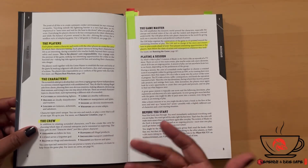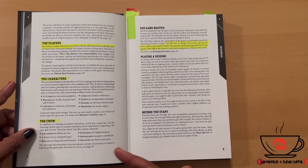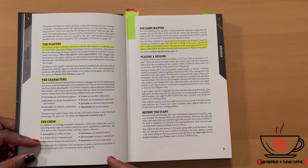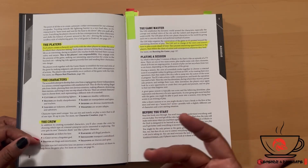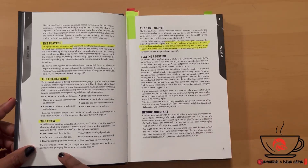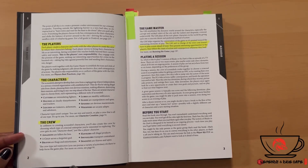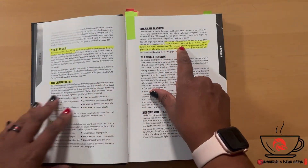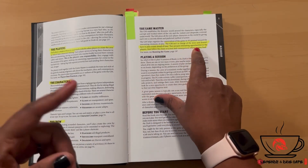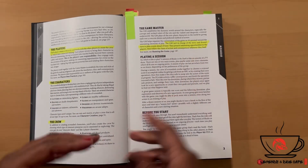In addition to creating scoundrel characters, you'll also create the crew by choosing which type of criminal enterprise you're interested in exploring. You've got Assassins, Occult, Bravos, Thugs, Hawkers who sell illegal products, Smugglers, Shadows, Thieves, and Spies. The crew isn't restrictive — you can pursue a variety of activities. It's there to help focus the game. The game master isn't in charge of the story and doesn't have to plan events ahead of time; they present interesting opportunities to the players, then follow the chain of action and consequences wherever they lead.